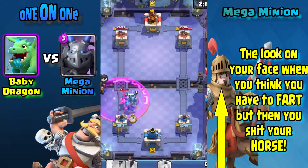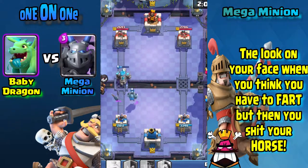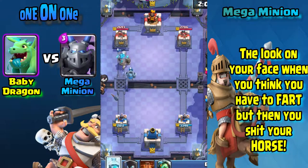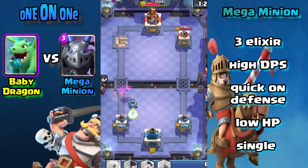Baby Dragon is definitely a good troop. As soon as I put Baby Dragon and Mega Minion both together in my deck, I was able to win consistently. They're a good combination to use with each other.